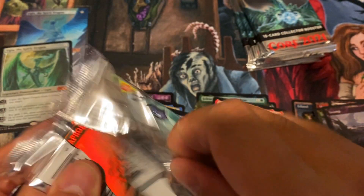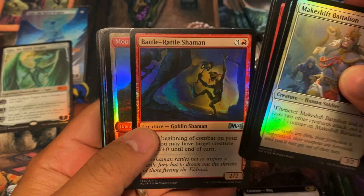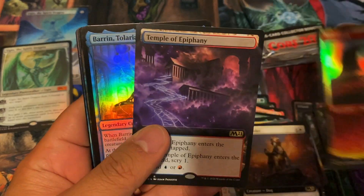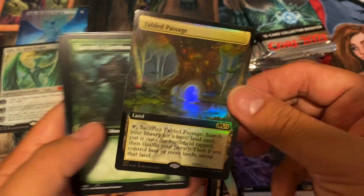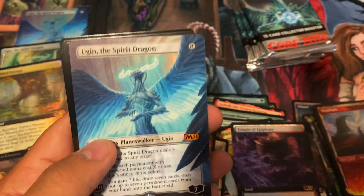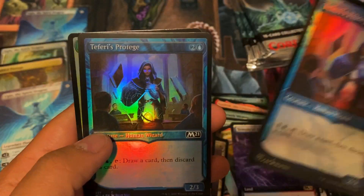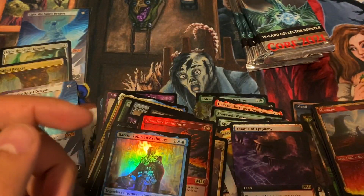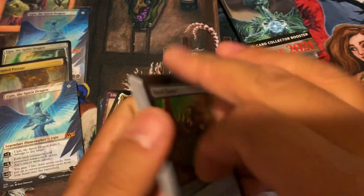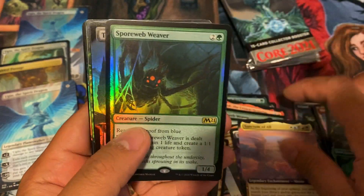I'll also be doing the 12 retail collector packs of Adventures to compare it with the collector box from the hobby box. I've got a Temple of Epiphany, another Fabled Passage — I pulled two foil Fabled Passages — another Ugin borderless pull. Wow, three Ugins in one box, and double Teferi's Protege. Pulling three Ugins, we can consider this box a winner.